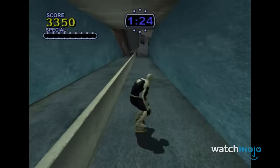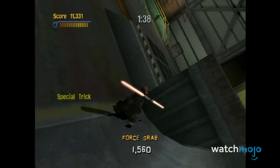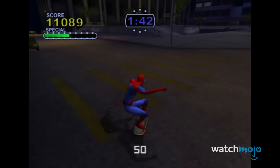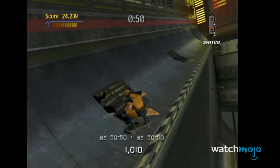Number 9: Tony Hawk's Pro Skater Series. We know not everyone is great when it comes to the Tony Hawk games. Combos can be tough to pull off and sometimes the levels give you a hard time completing certain tasks. That is why so many of us were willing to cheat just to have the full experience. You can't blame anyone for instantly maxing out stats or unlocking all levels and skaters. If you want the challenge with base stats, more power to you. Some of us simply wanted to skate around as Wolverine or Darth Maul.